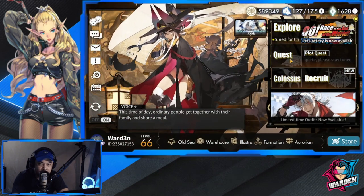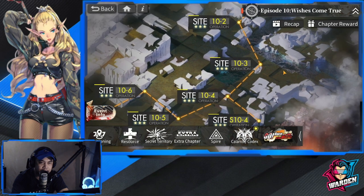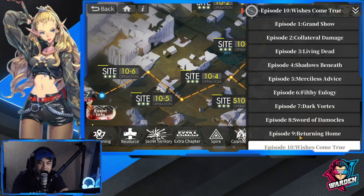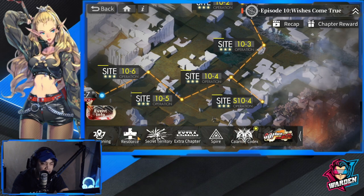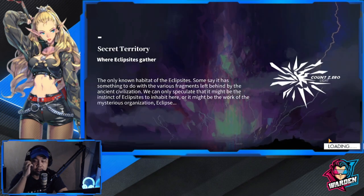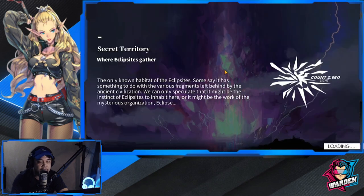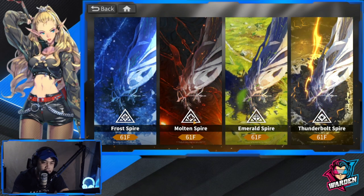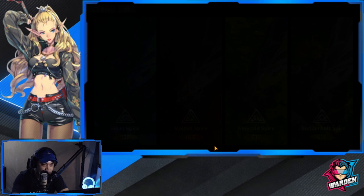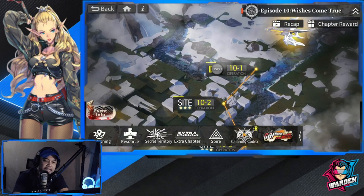In terms of the story, I'm already done with Episode 10 — finished it before day 100. I've also completed Secret Territory and am already clearing level 5. In the Spire, I'm at level 61 across the board — taking my time and not rushing. Extra chapters are finished too, so it's mostly just grinding resources for the Calamity Codex daily.